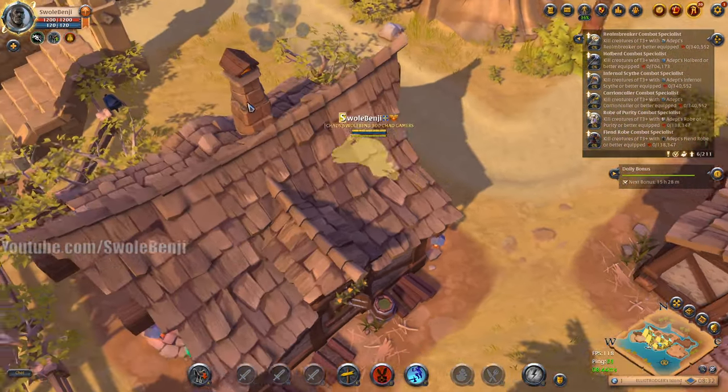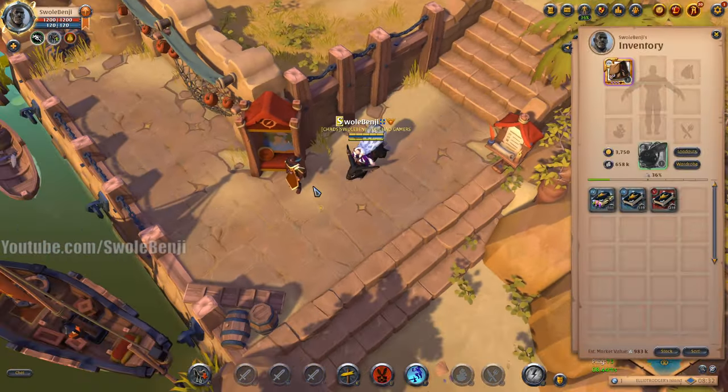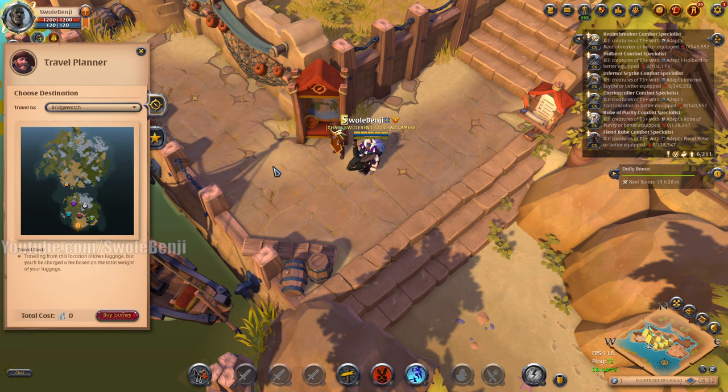We're almost done with our mercenaries. Look at our silver - 658,000 so far. In 30 minutes. That's 1.2 million per hour. That's not bad, isn't that pretty cool?